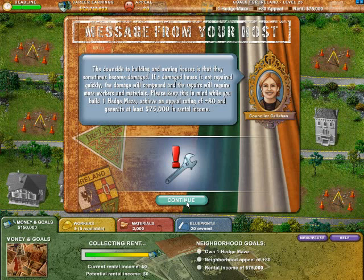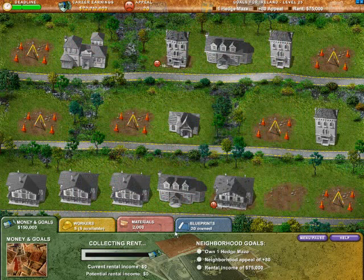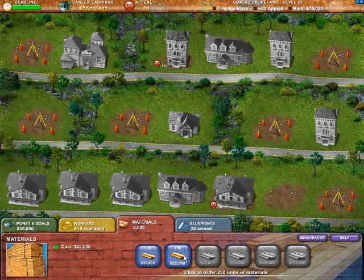Okay, for this mission we need one hedge maze, plus 80 appeal, and generate at least $75,000 in rental income. That won't be too hard considering we were producing $100,000 before when everything was fixed. So we're going to pick up some workers — let's go for three — and just a few more materials to get us started.